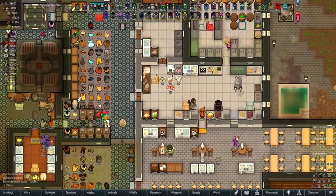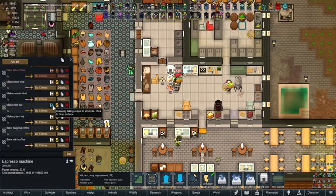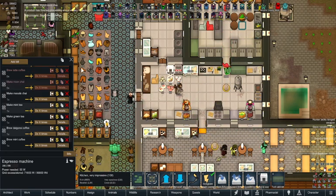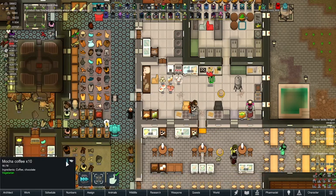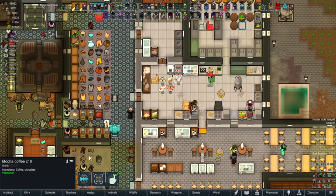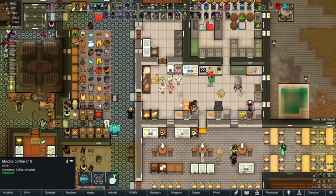Here's the mocha. Let's see — essentially 15 percent, same as regular coffee, which is weird that you have chocolate in it. But it does give you 30 percent chemical consumption though, I guess.